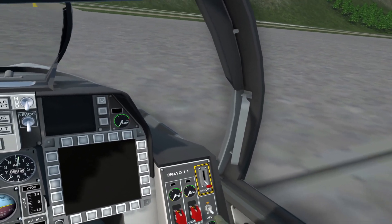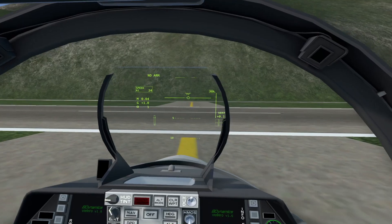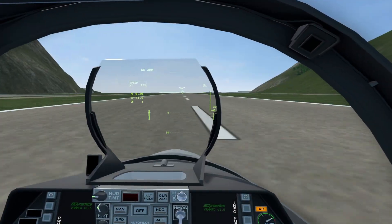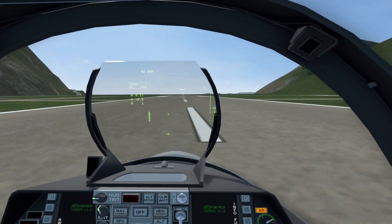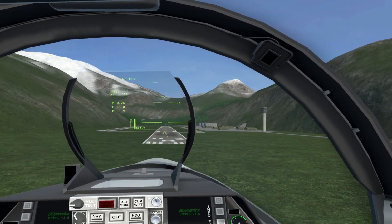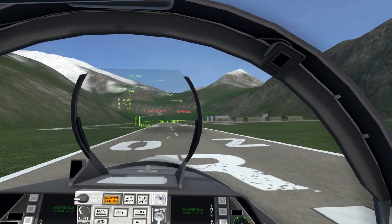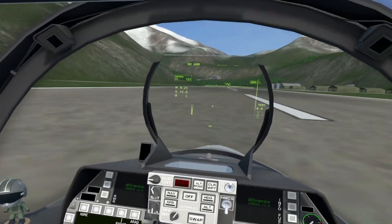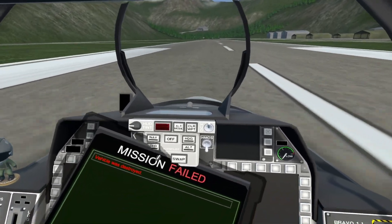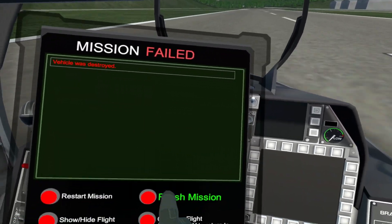Once you know what you're doing, starting the jet is actually pretty easy — it's just a matter of hitting the right buttons in the right order. Then all that's left to do is drive to the runway and take off. Now, where it gets a little bit harder is the landing. Oh shit, I don't have my landing gear. Okay, well... you know what? It's close enough. We landed it. Okay. Close enough.